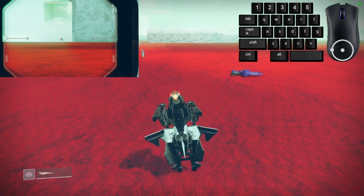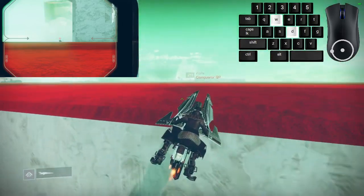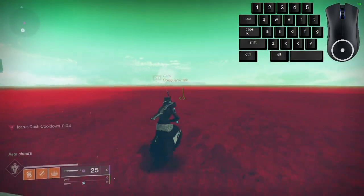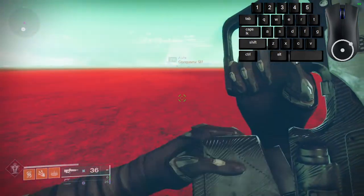Once you're far enough away, you simply hop off and remount as fast as possible. If done right, you will teleport with your sparrow. It will only teleport if the observer is looking at the spot you drove it to on their screen, so make sure they continue to watch it.